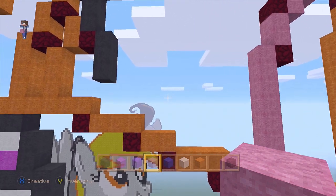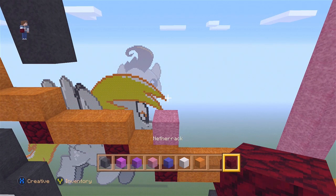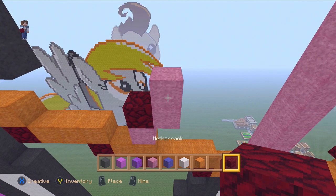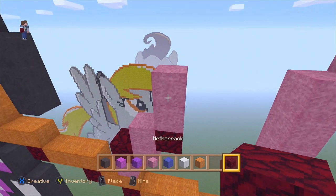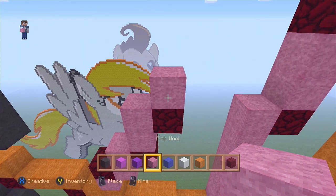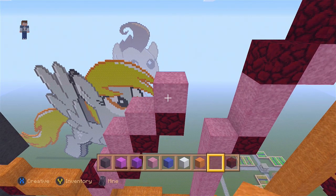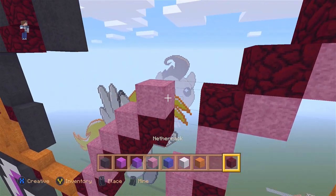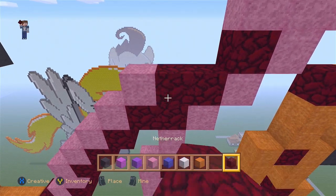Nether. Now let's go to the left with the two blocks — right here replacing one block on top. Nether. Nether, on the right two blocks going up. Nether. Two blocks going up. Nether. Four blocks, one block each going up. Nether, two blocks going right.